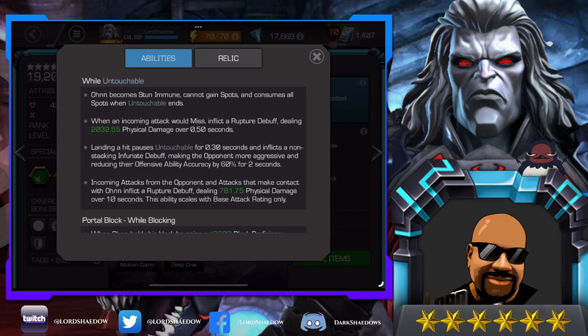Landing a hit pauses untouchable for 0.3 seconds and inflicts a non-stacking infuriate, making the opponent more aggressive and reducing their offensive ability accuracy by 60% for two seconds. Why is that important? We just read that when an incoming attack would miss, they're going to get a rupture debuff inflicting damage. So you start hitting while untouchable and it'll inflict the infuriate, which causes them to want to hit you more — basically causing them to do more damage to themselves if you play it right.